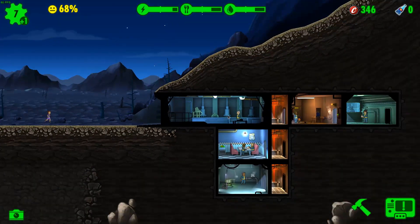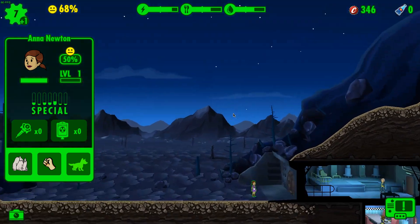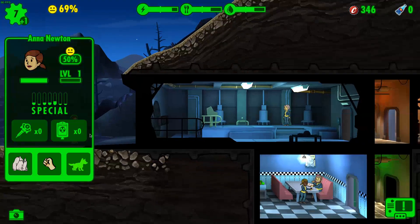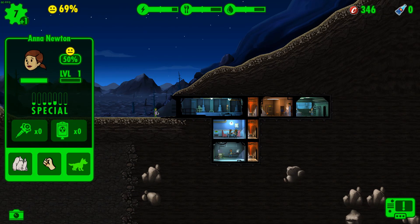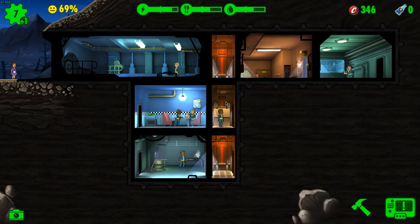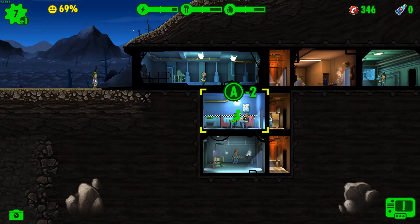What you've basically got to do is get a bunch of dwellers who run to your vault. My vault is Vault 666. When they come to my door you basically assign them to a room. If I go over to her, I can put her wherever. Depending on what room it is, it shows whether they help you. So you need people with good charisma, I think, in this place.